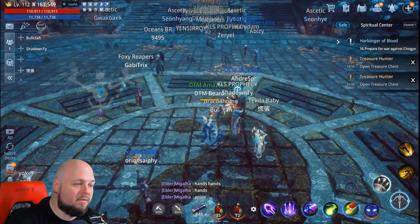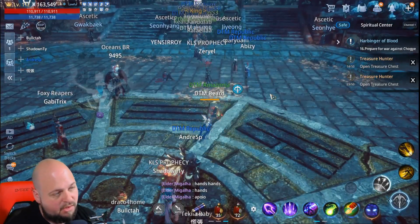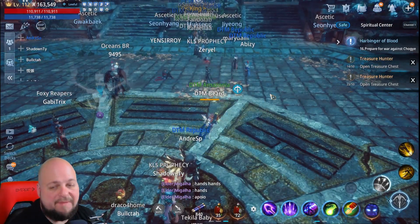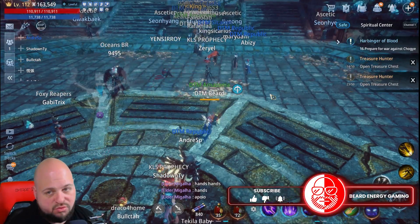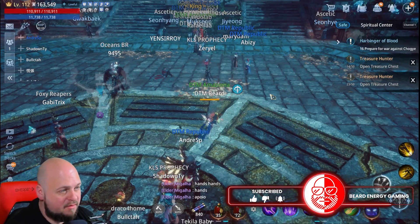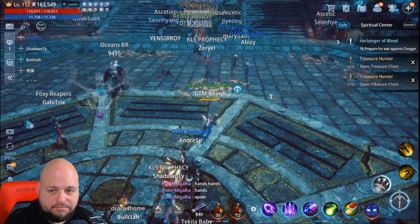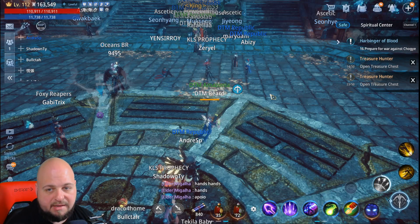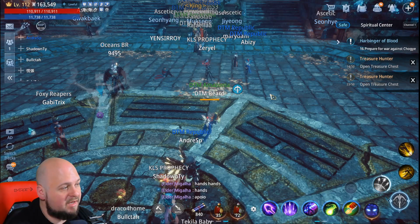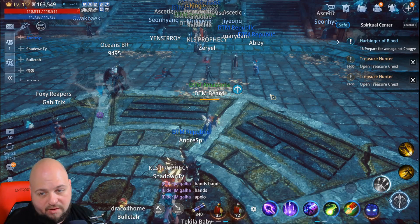What's going on everyone, it's Greg back with some more Mir4. Today I'm going to do a quick guide on leveling from 100 to 110. This is pre-release of Magic Square and Secret Peak 7, so since they're not out yet, you really have no choice but to end up in Secret Peak 6 and Magic Square 6. For most of that range you're going to be in 6-3, and unfortunately that's getting more crowded now.